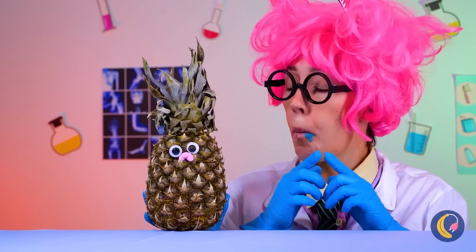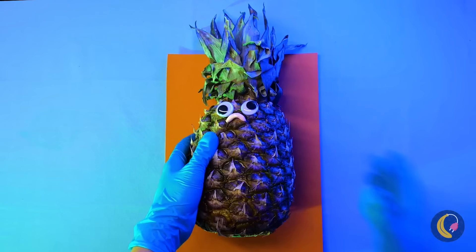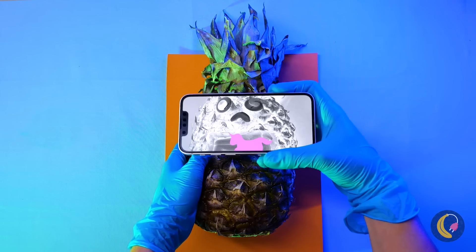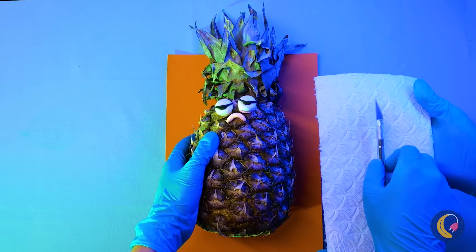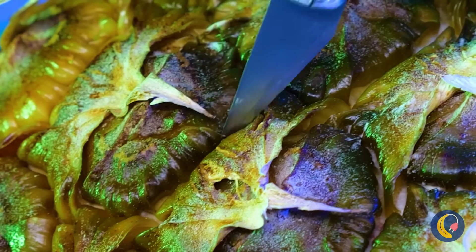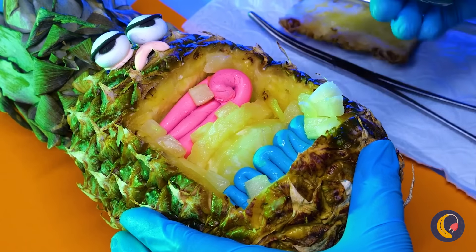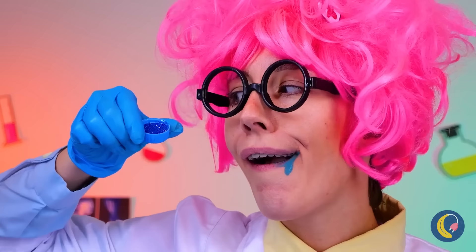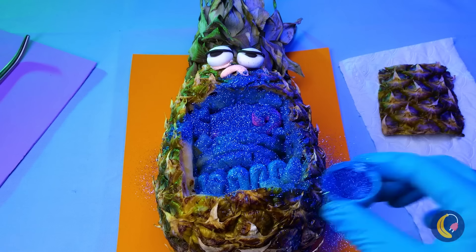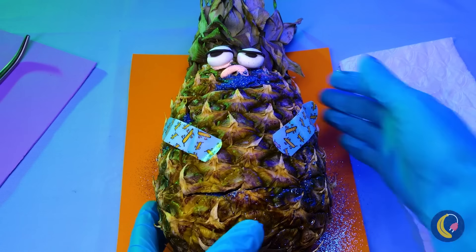Oh no! Mr. Pineapple looks upset! A simple x-ray should get to the bottom of this. Congratulations! It's a tiny unicorn! Now time to sleep so we can take a closer look. Don't take out anything important. Wow! A crystal unicorn! It's so sparkly! While we're here, a bite won't hurt. Add glitter — it's the answer to everything. This calls for a two-band-aid job. All better.